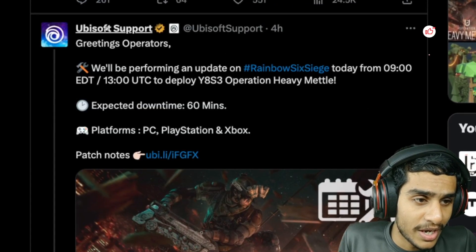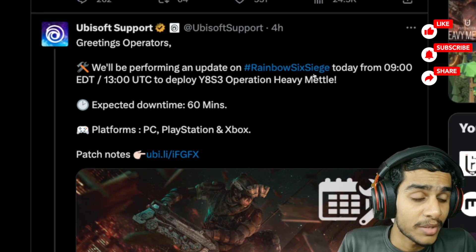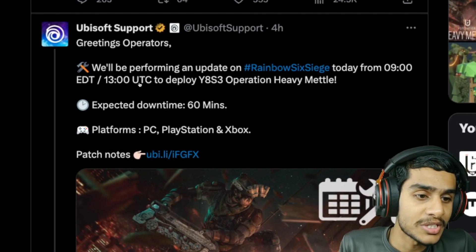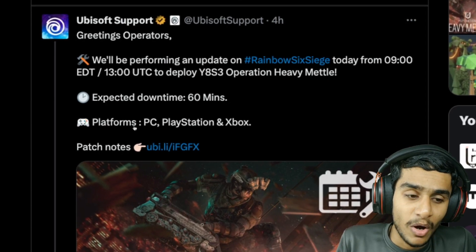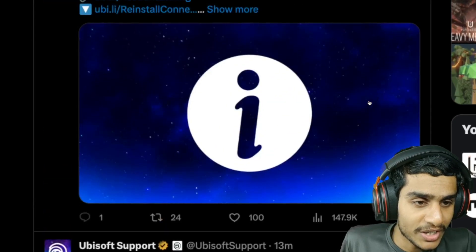Four hours ago, Ubisoft tweeted: we will be performing an update on Rainbow Six Extraction today from 9:00 EDT (13:00 UTC) to deploy Y8S3 Operation Heavy Metal. Expected downtime is 60 minutes. All platforms will be down, and patch notes are available to read.